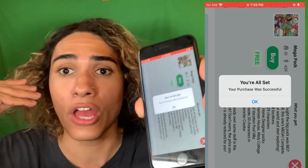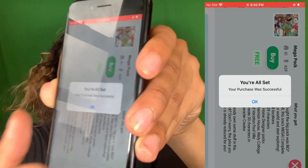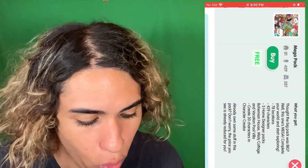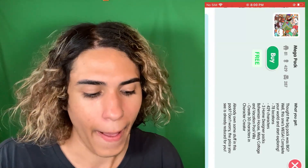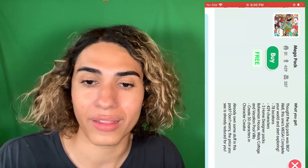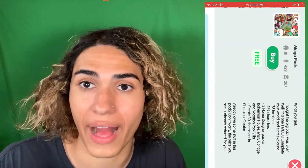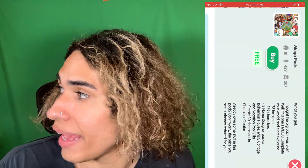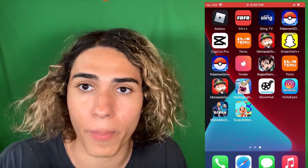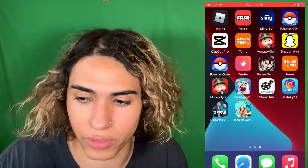We just got the mega pack for free — we didn't have to put in any credit card information. That's 78 locations, 400 characters, and three home designer packs. That was just one example, but the mod lets you get everything in the game for free and a bunch of other stuff as well. It's insane and it's working. Now I'm going to show you how to actually get the app installed on your iOS or Android device.